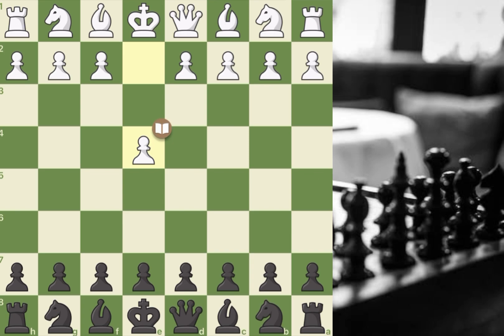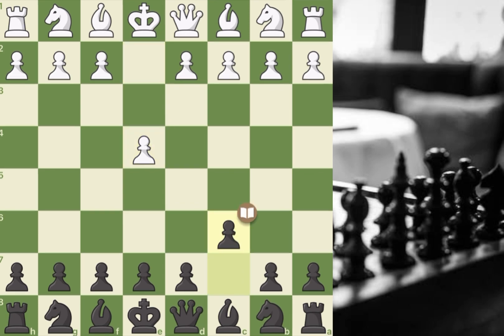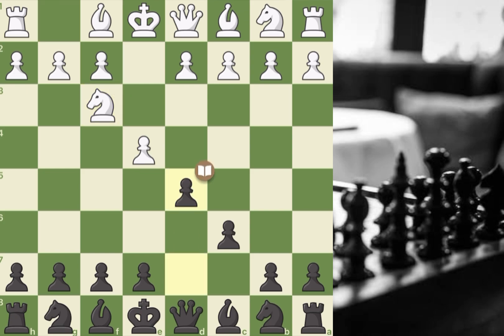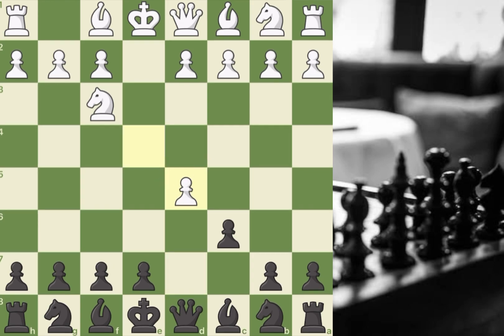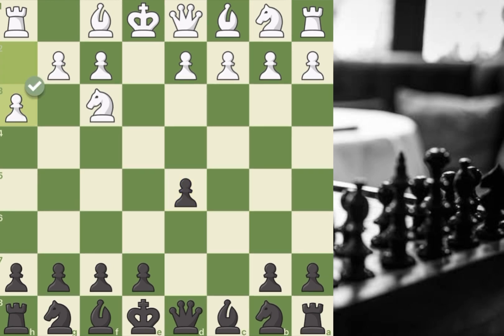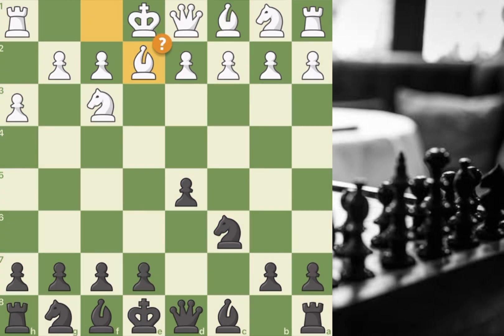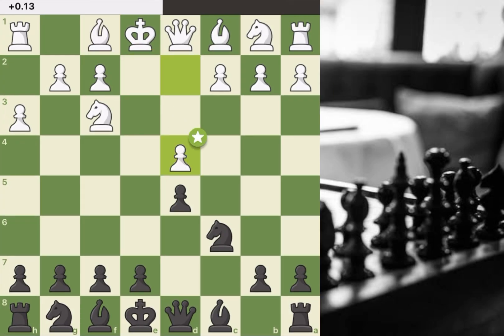The opponent starts with e4, I played c6 — the Caro-Kann defense. Knight f3, d5 attacking the e4 pawn and clearing the way for the light-squared bishop. Takes takes, h3 preventing my bishop from pinning the knight. I develop the knight to c6, bishop e2, clearing the way for the king to castle — inaccurate, the engine wants d4 to fight in the center.